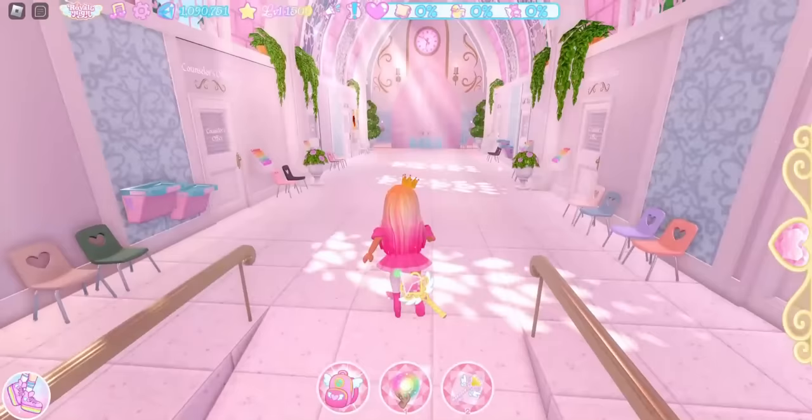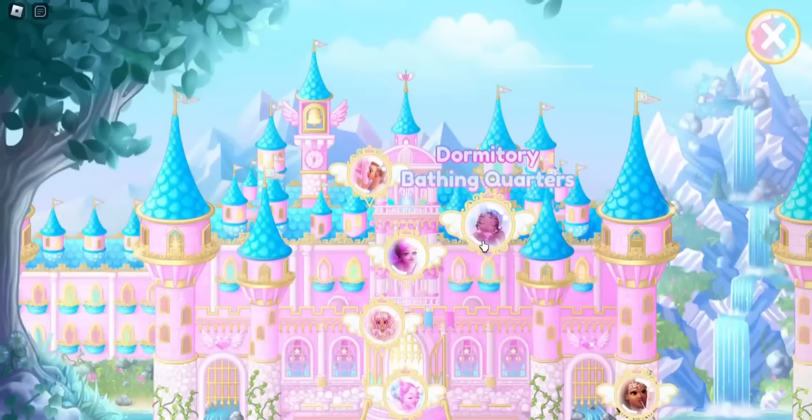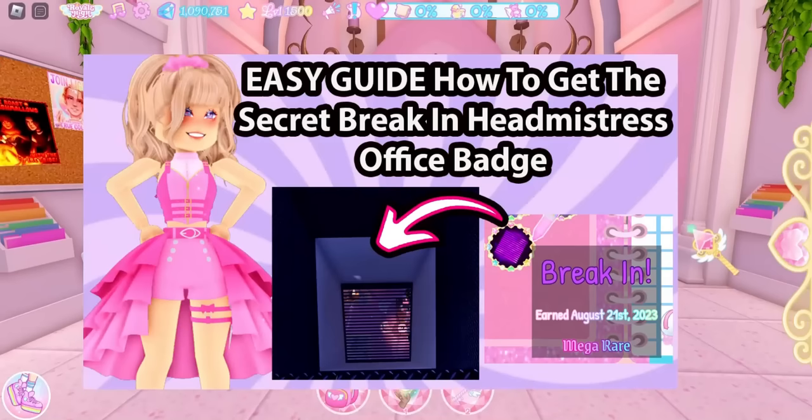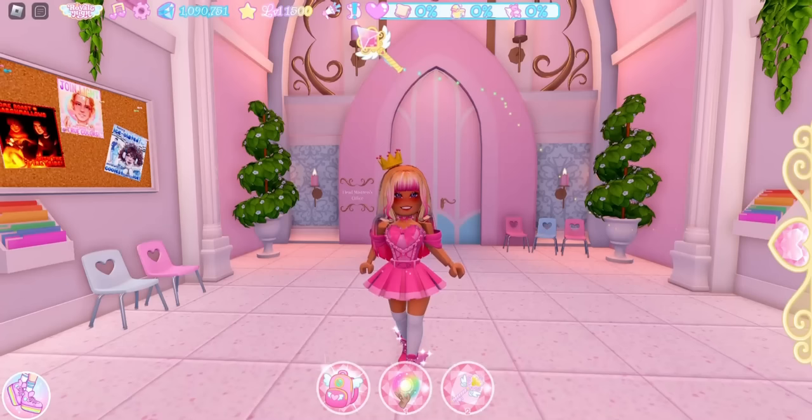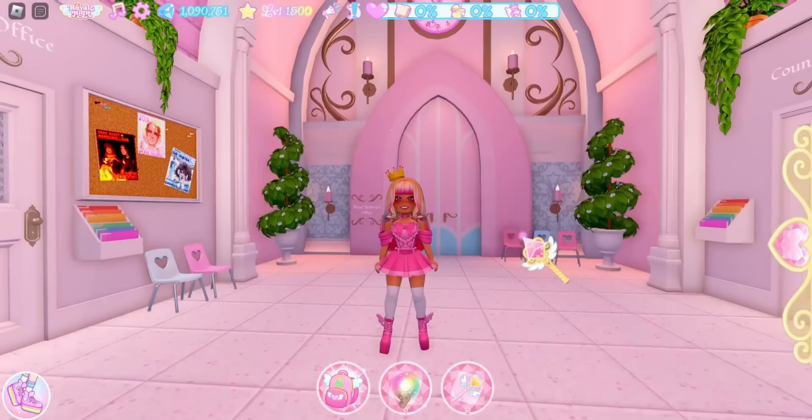The next two chests are in the head mistress's office. There are two ways to get in: break in through the vents in the dormitory bathing quarters — I have a video on how to do that — or wait for the quest that says 'The Head Mistress will see you now.'